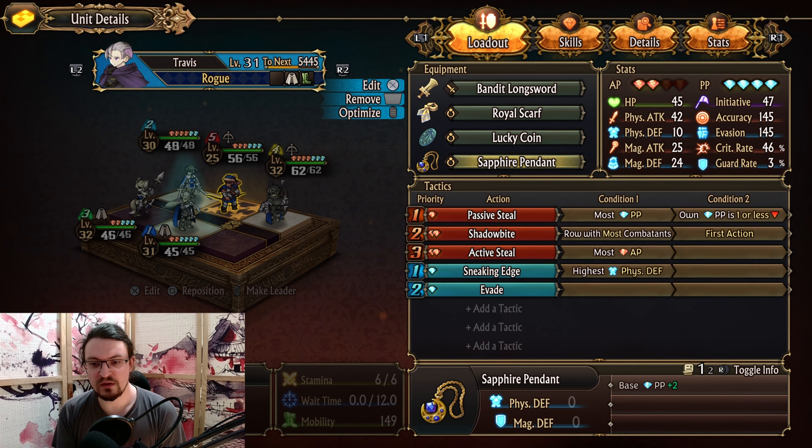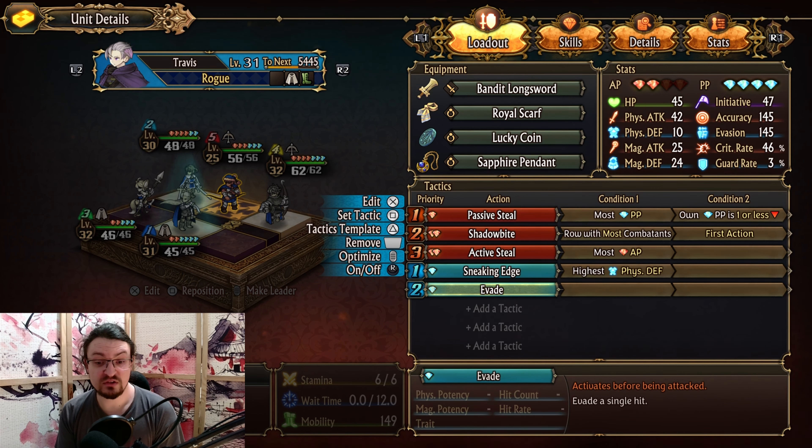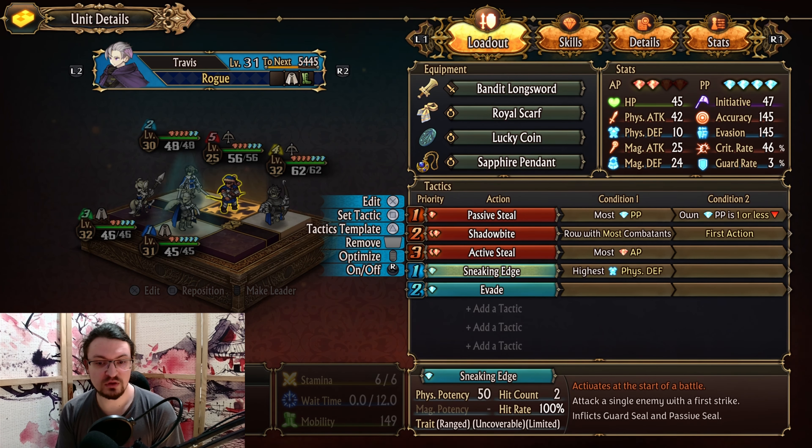For the pendant, use the sapphire pendant for plus 2 PP, otherwise use the lapis pendant for plus 1 PP. We also have the lucky coin for crit rate and evasion, as well as the royal scarf for more evasion — that's 50 evasion, which comes in very handy. 145 evasion is a sweet spot; basically no enemy is going to hit you, especially with 4 PP chargers with evade. We also have sneak attack at the start of battle, which guard-seals enemies with the highest defense so we can do something against those.